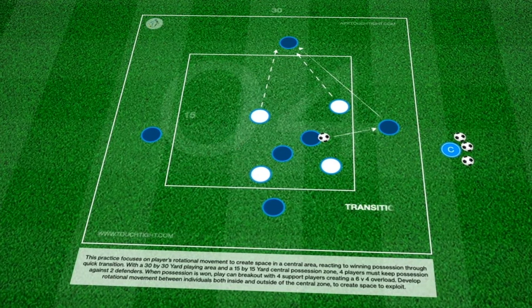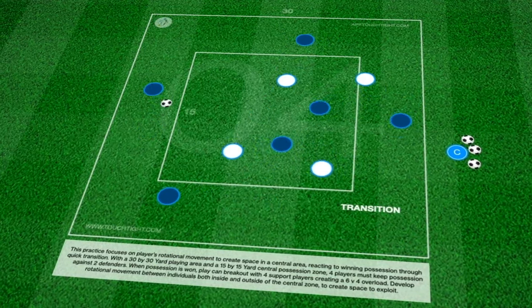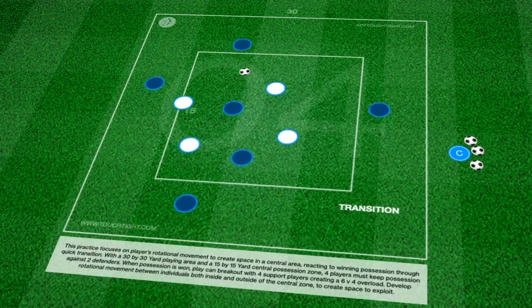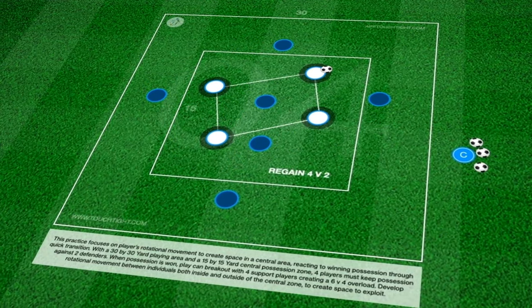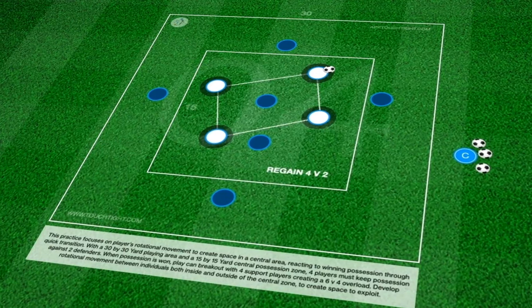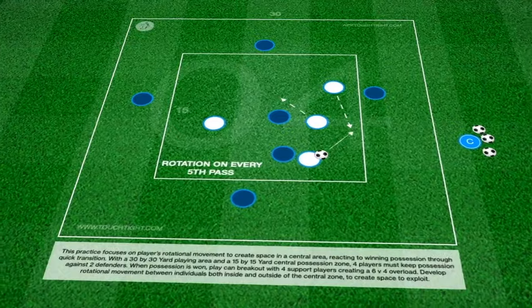You begin with a 4v2 in the central 15x15 yard zone with two defenders aiming to win the ball. They must bring in their four outside teammates to create a 6v4 in the larger 30x30 yard area on the regain. If the four whites win the ball again, they move back to the original 4v2, resetting to work possession and make another 10 passes.